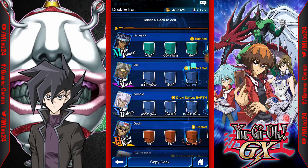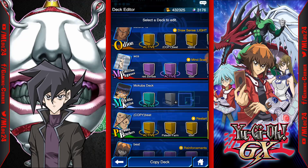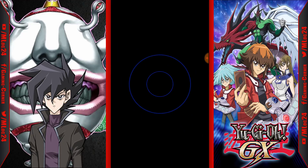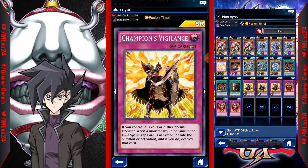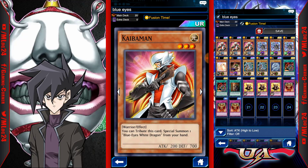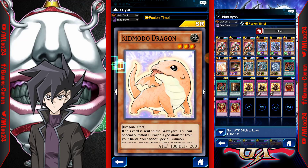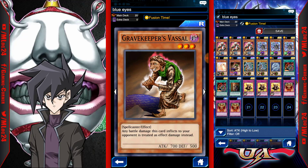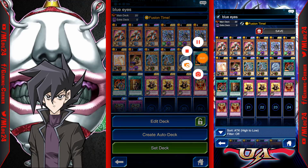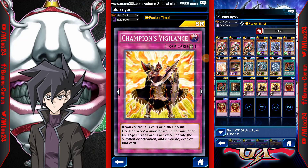This last deck is super consistent and you're going to be winning eight out of ten times. It's a Blue Eyes deck — once you get Blue Eyes out, most of the time you just win. The list is: three Kaibaman, three Blue Dragon Summoner, one Kid Moto Dragon, one Gravekeeper's Vassal, three Blue-Eyes White Dragons, two Union Attacks, one Secret Pass, three Champion's Vigilance, and three Jar of Greed.